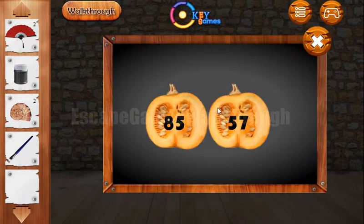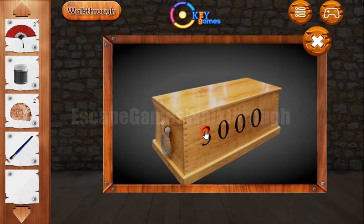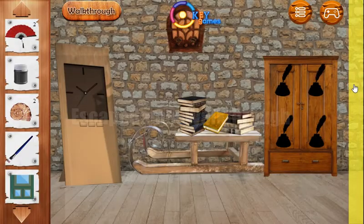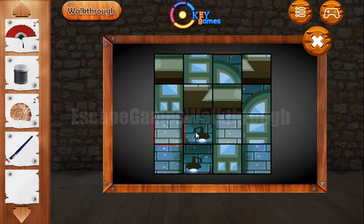Go in here again and let's use the knife on this pumpkin to get the hint: 8557. So we enter 8557 here as part of the puzzle, and let's put it here to get the key.